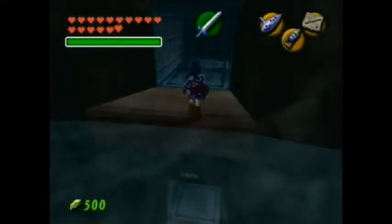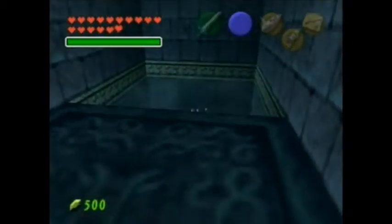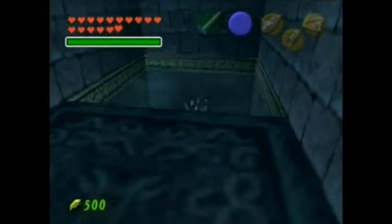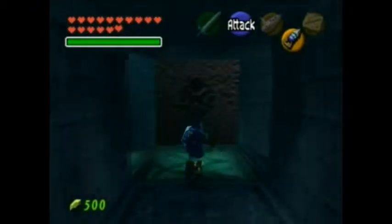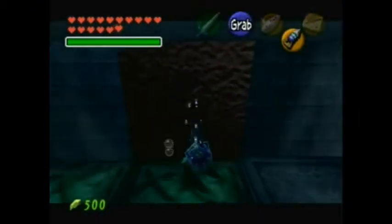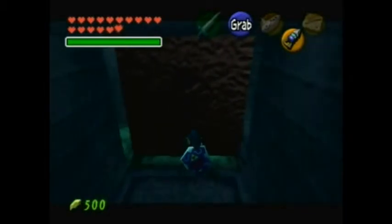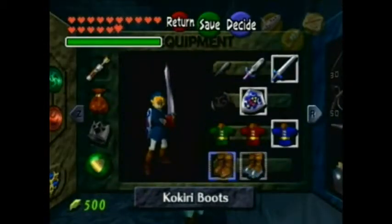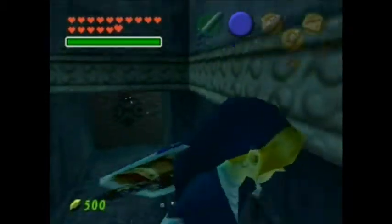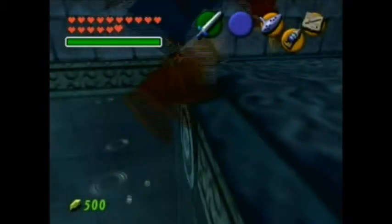I forgot the first thing you're supposed to do. I know you're supposed to go down there, but I'm going to go down here just because I actually think there is something here for us. Yeah, this is the room I thought it was. Basically you want to pull this right here — remember that's here because I had a friend who played through this dungeon, got stuck, and completely forgot about this area. I had to help her out. It was kind of funny.